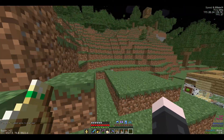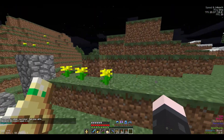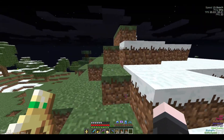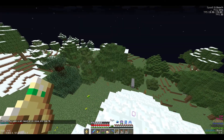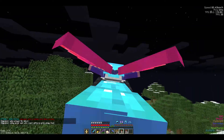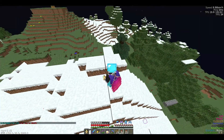Heading east now. Setting my spawn at an igloo was working fine, but as I continued moving around, having it set in one place wasn't ideal. It was still better than potentially having to head back to spawn. Eventually I found a location where I wanted to build my base, and I did set a bed there as a respawn point.